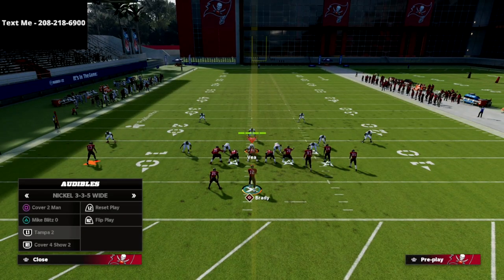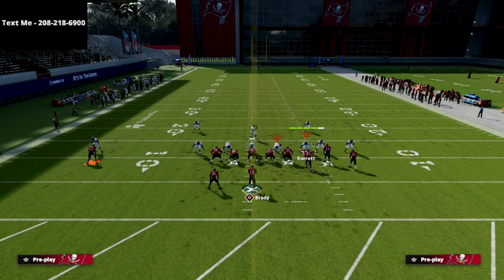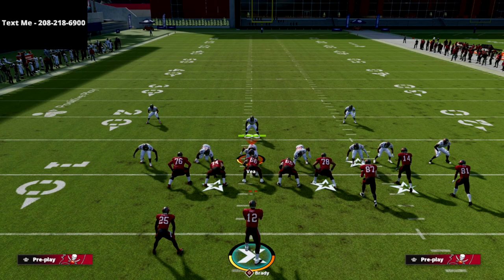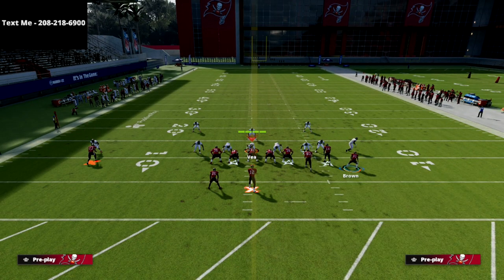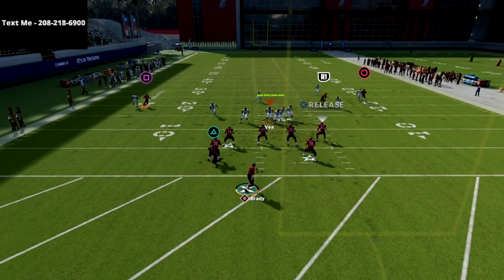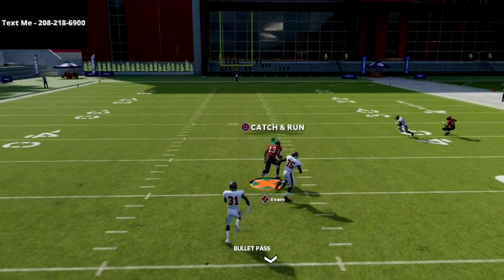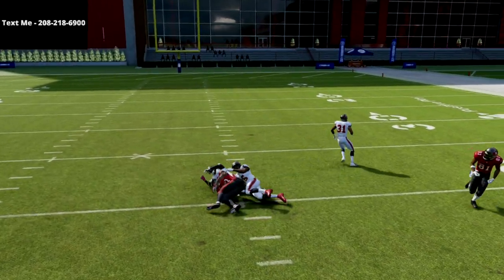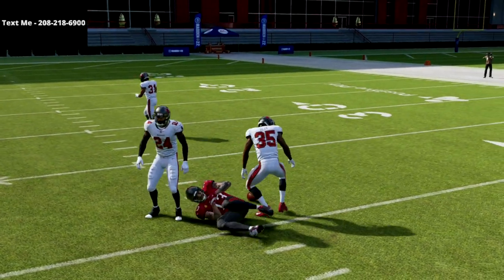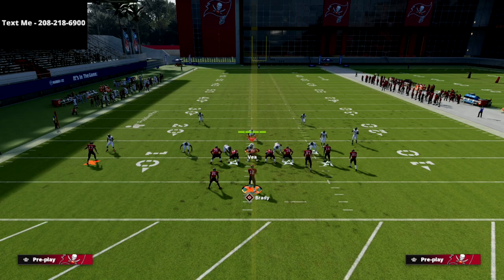The user is going to be conflicted because they can't cover both the corner and the post — that's why I love this play so much. Against Cover 4 Show 2, your corner-streak concept is going to be open, but take a look at the square receiver — he's going to isolate the quarters and get over the top really nicely against quarters, putting them in a really delicate position. As long as you pass lead inside, you're going to be in a really good spot.